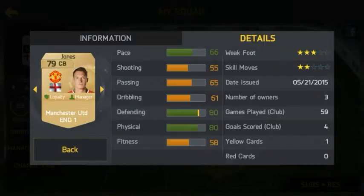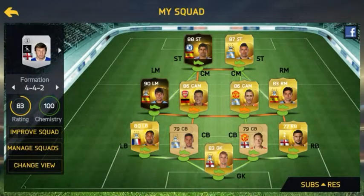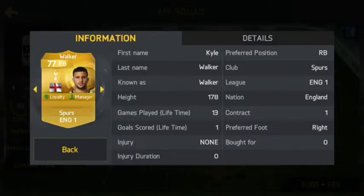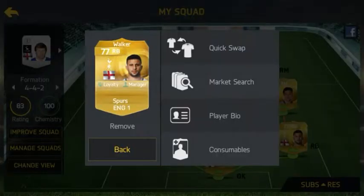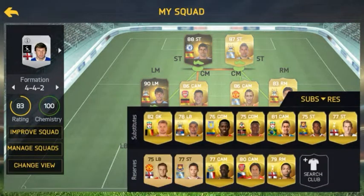Here we have Phil Jones, who is also an okay player. And then at right back we have Kyle Walker, who has a lot of pace — 91 pace, same as Jesus Navas — so yeah, he does the job, he's quite fast.